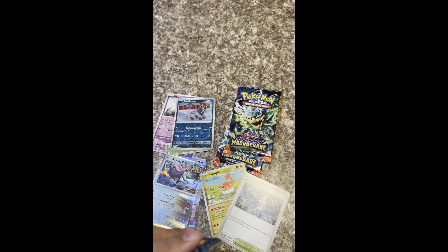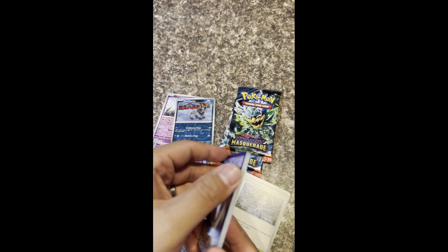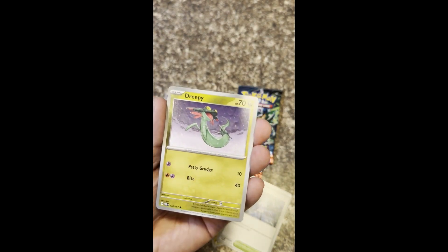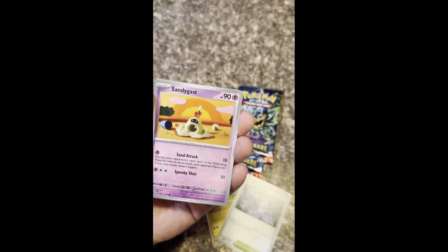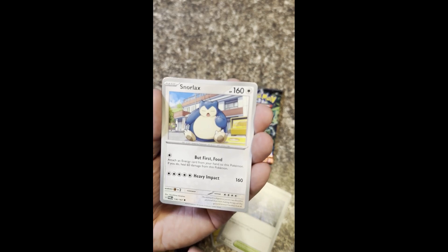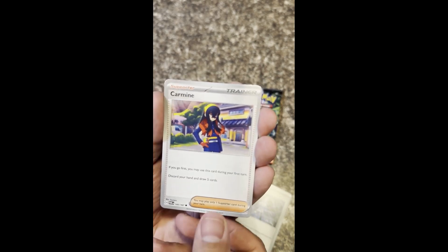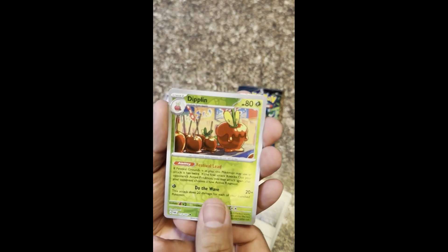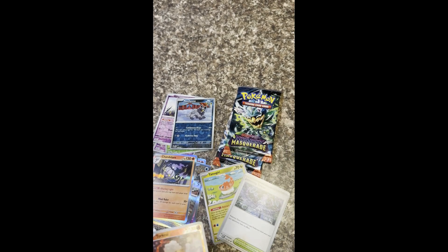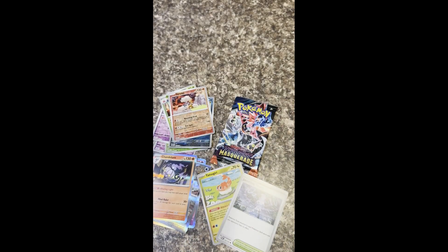I'm gonna go into pack four. Fighting Energy — fight for some hits. Nope. Water — hopefully this isn't watered out. Goldeen, which also has Festival Lead. Dreep, so Drampa I think. Sandyghast — so that's crocheted, that's nice. Phoebus. More Peko. Snorlax. We got Carmine. Oh, we got a Driplin Reverse. Torkoal Reverse. And a Chandelure Holo Oil. Not getting too much, but hopefully can get one hit.